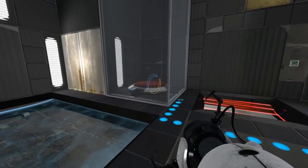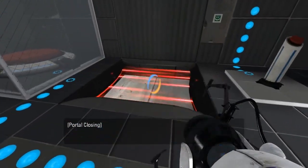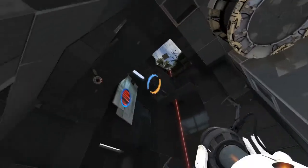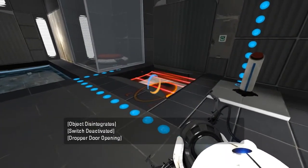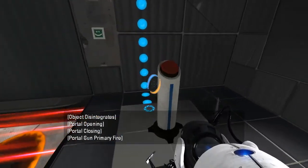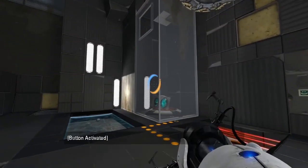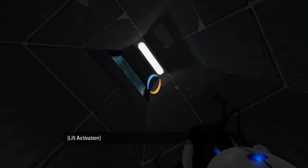In any case, we need to get a cube onto that button there. The cube falls out from here - we need to launch it through there in order to get it to land on that button. We just need to keep positioning the portal such that eventually the cube will fall through that hole there. It seems like it's going to take a few trial and errors. There we go - third time's the charm. So now we can pass through here, stand on this platform, and we'll get taken to the next level.